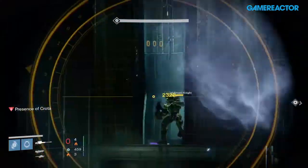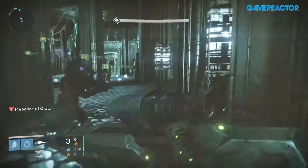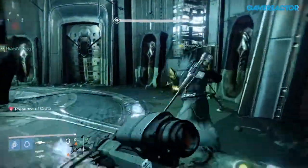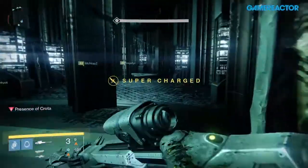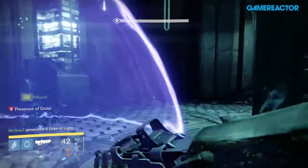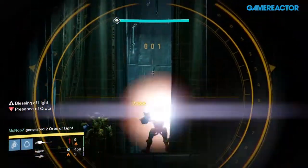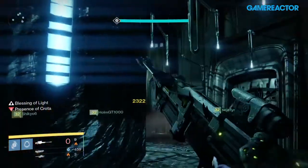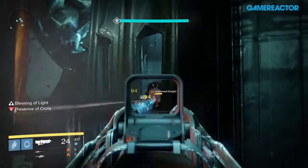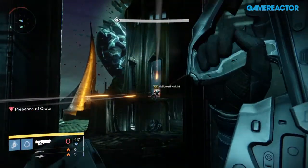Two Boomers here — I actually don't need to shoot them, I just shoot a couple of times to stun, to make it easier for my team to get away. We rotate away. The orbs that our teammate generated earlier I get, and I have my super ready. We take down the Boomers right here, and when the ogres come — normally we rotate down the middle, but as we have the Gatekeeper down there that we can't take down, we stay up here and take down the ogres.